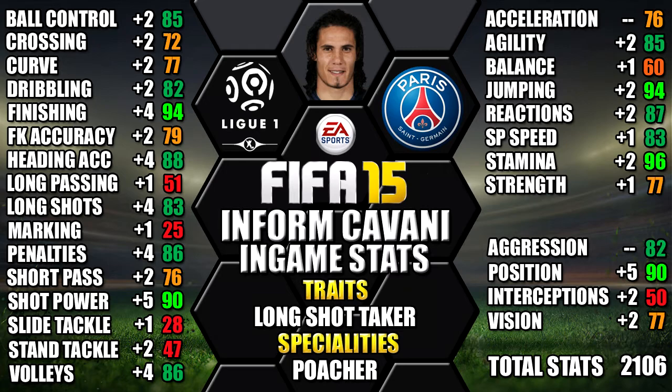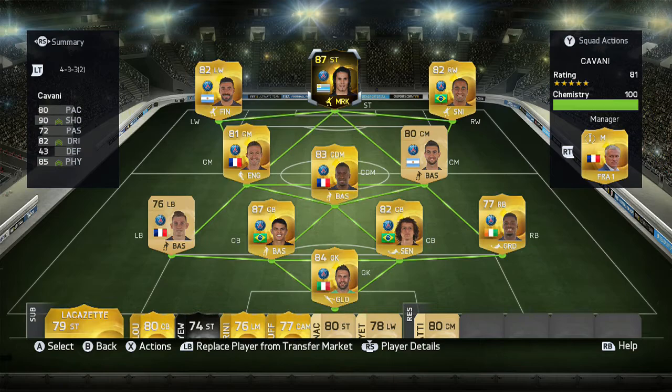You can always pause it if you want a close look at any of these. So this is the team we'll be using Inform Cavani in — a 4-3-3 PSG team with Cavani at striker.